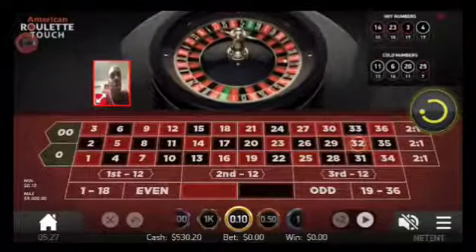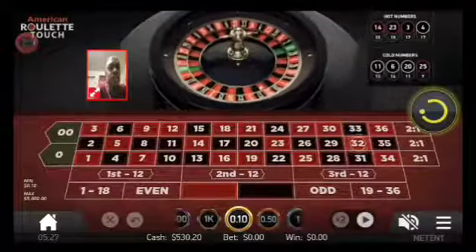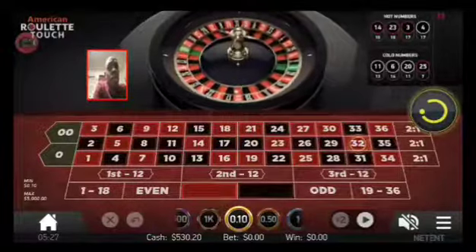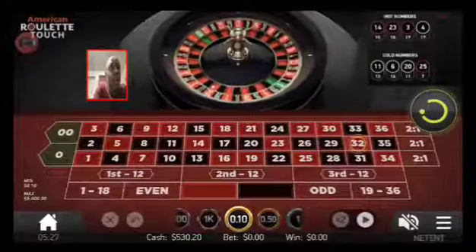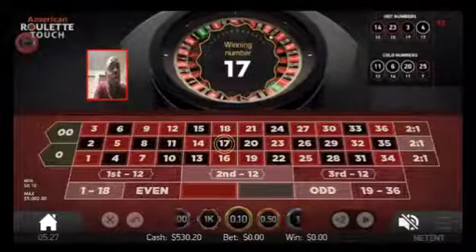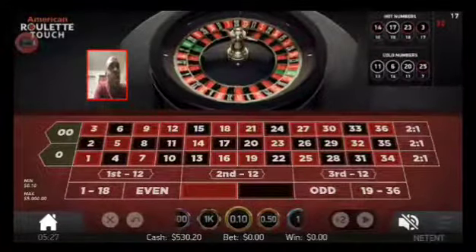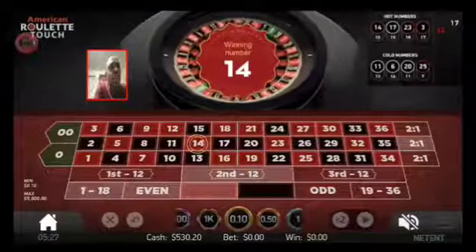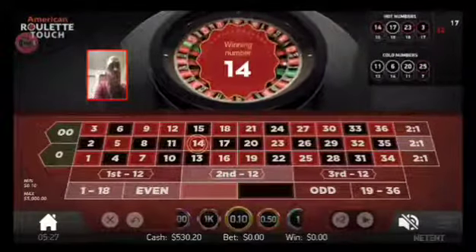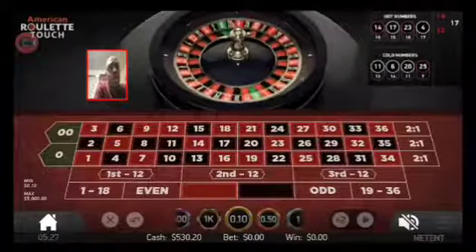Hello brothers and sisters, I want you to follow the strategy. This is my probability online real money. In the upper right hand corner, whenever there's three in a row of something played, you play the fourth.